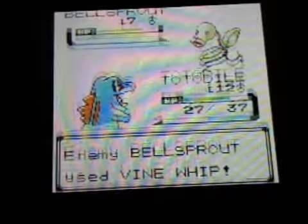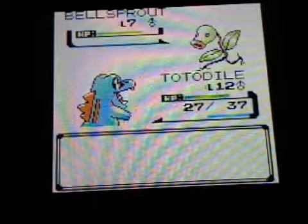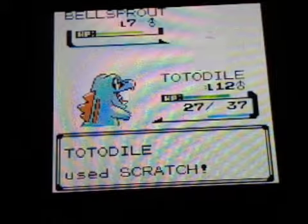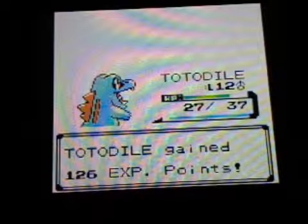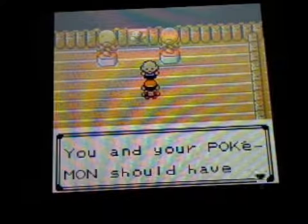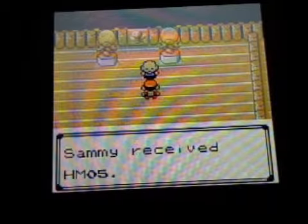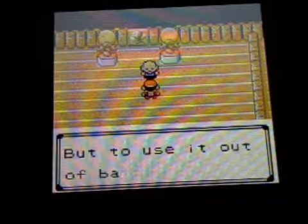Vine Whip should probably go. There we go — there's Vine Whip. I'm going to switch out. Oh, forgot the hold item. That's good. Oh wow, that was lucky. Stay — we want to beat it. Excellent! Awesome. "You and your Pokemon should have no problem using this move. Take it — HM Flash." HM Flash, guys. Flash — which is probably the most pointless HM ever. I really don't like it. There we go.